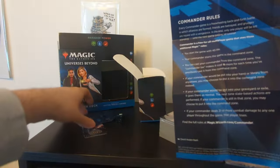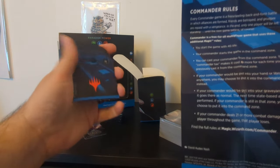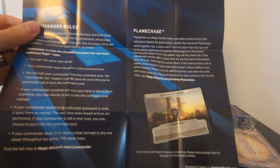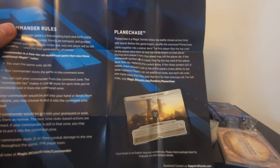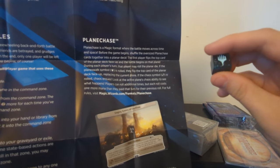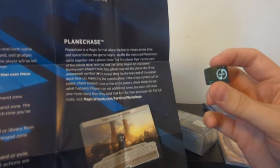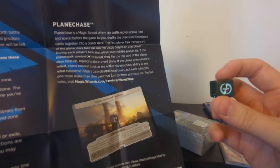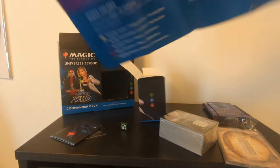You start the game with 40 life — I'm presuming that's what this counter is for, so this is how you keep track of how much life you've got left. Your commander starts in the Command Zone and you can cast your commander from the Command Zone. Plane Chase is a magic format where the battle moves across time and space. Before the game begins, shuffle the oversized Plane Chase cards into a Planar deck. During each player's turn, the player may roll the Planar die. If the Planeswalk symbol is rolled, they flip the top card of the Planar deck face up, replacing the current plane. If the Chaos symbol is rolled, chaos ensues — look at the Active Plane's Chaos ability to see what happens. Players can roll additional times, but each roll costs one more mana than the previous roll that turn.